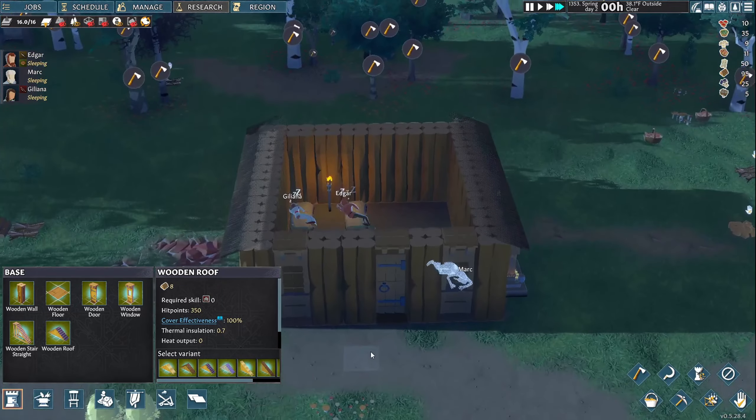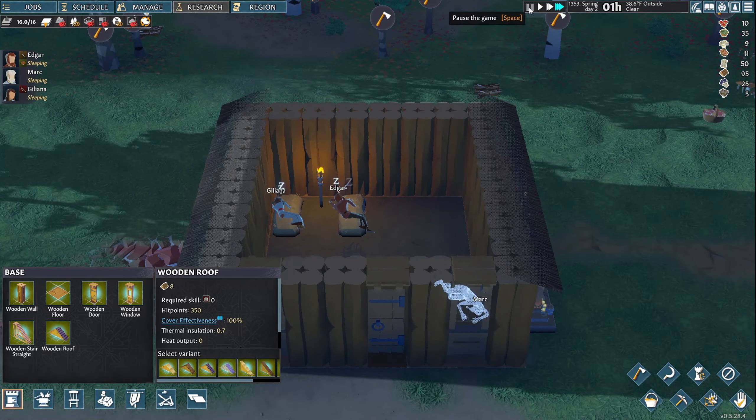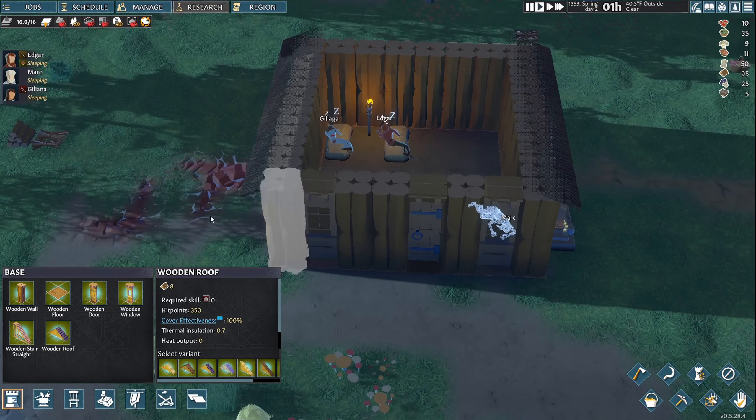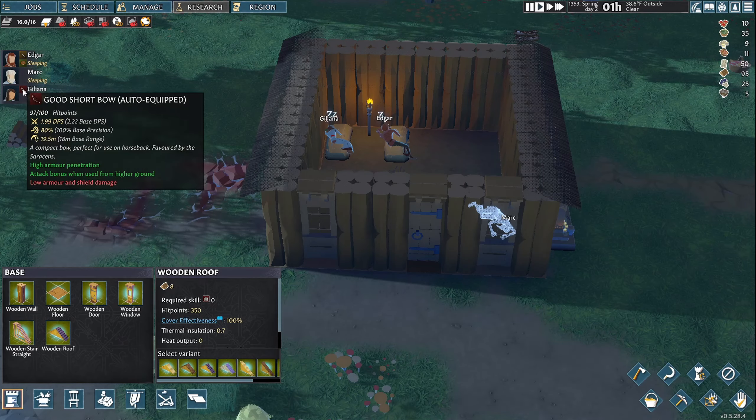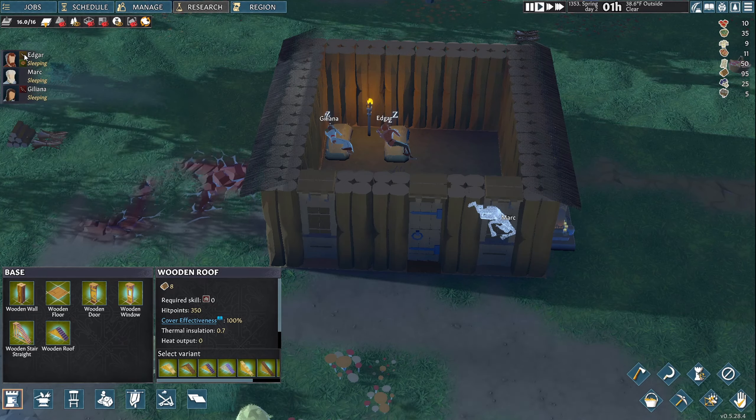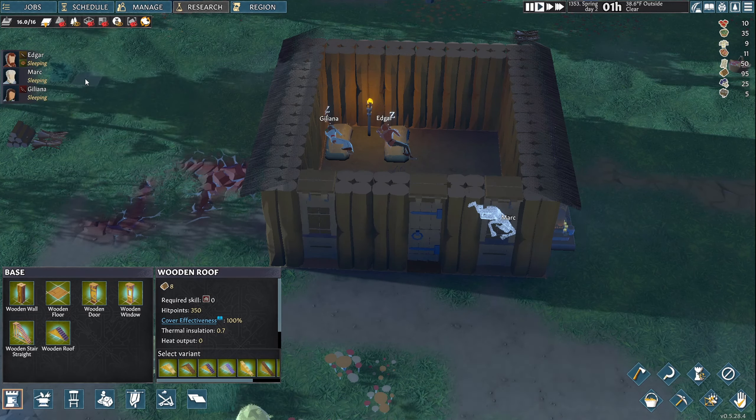What's going on here? These guys are snoozing away — oh, I'm on super duper fast speed, I don't know how that happened. Here they are sleeping. It looks like Juliana's got her bow and Edgar's got his sword, but Mark says he's not doing it.